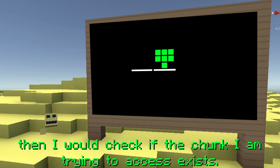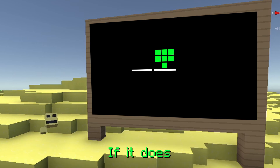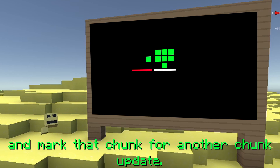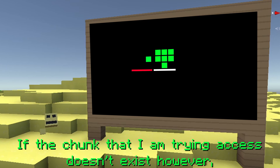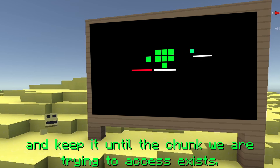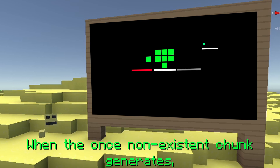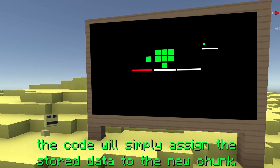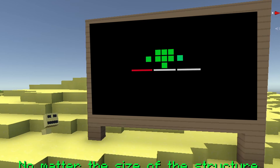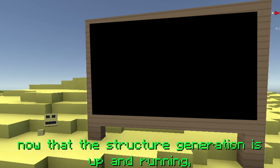If the chunk exists, I will assign the block type in that neighboring chunk and mark it for another chunk update. If the chunk doesn't exist, however, then I will create an entirely new chunk data and keep it until the chunk we are trying to access exists. When the once non-existent chunk generates, the code will simply assign the stored data to the new chunk, therefore making seamless structure generation no matter the size of the structure.